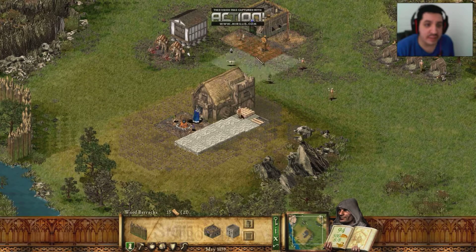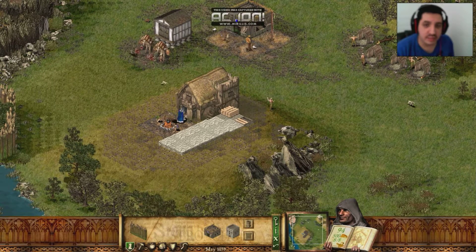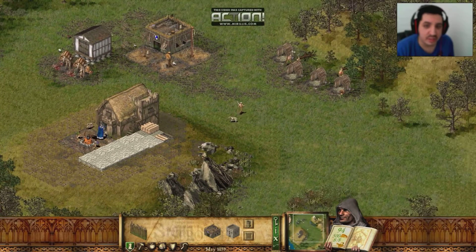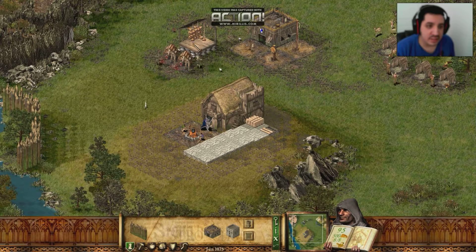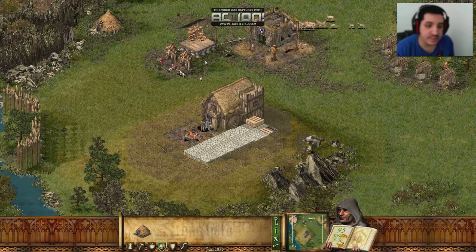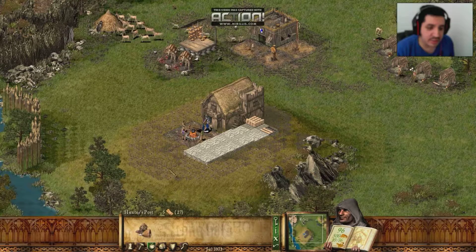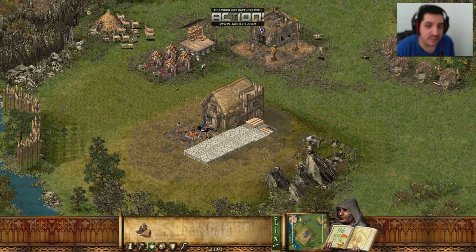Got to get our barracks — okay, that's good. Got the barracks up. There should be plenty enough woodcutters to chop the wood from over there. We should go ahead and increase our food supply a bit. I've got to add another oval and add some more hunters. There we go, that should do the trick.